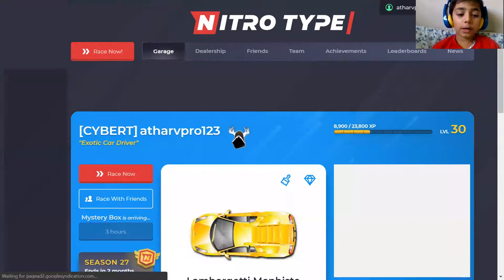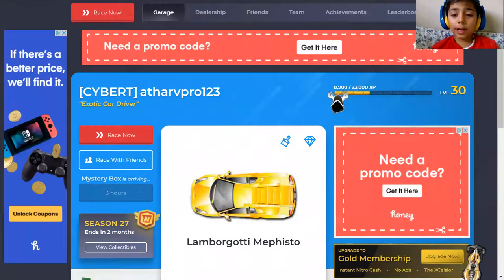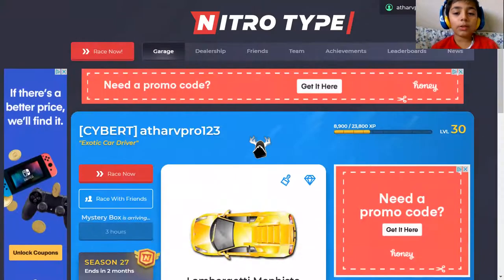So as I said, we're back at the garage. As you can see, I got 8,900 in speed just by racing. In five minutes, I got 8,900 speed — imagine what level you can get to with that. Just imagine.